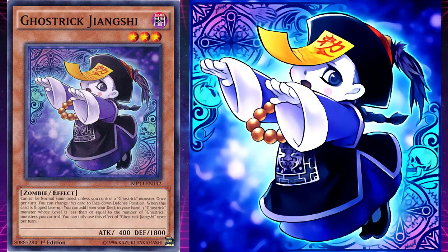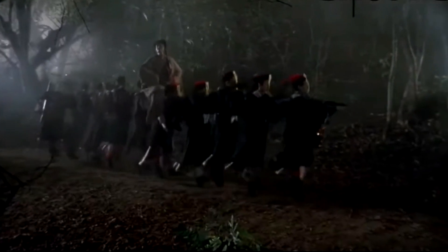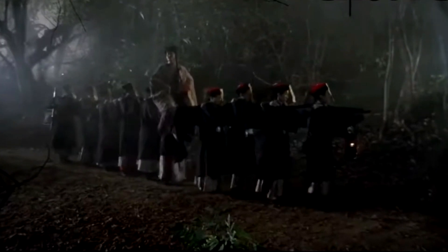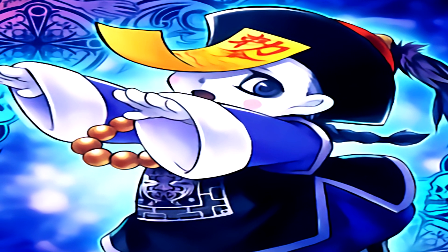Ghost Trick Jiangxi's effect is: when this card is flipped face up, you can add from your deck to your hand one Ghost Trick monster whose level is less than or equal to the number of Ghost Trick monsters you control. Jiangxi is based on a Chinese hopping zombie of the same name — zombies brought back to life through a talisman placed on their forehead. They hop because due to rigor mortis, they can't move their limbs well, so they are forced to hop to chase their prey.